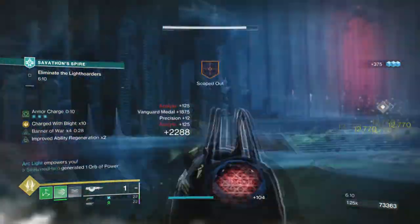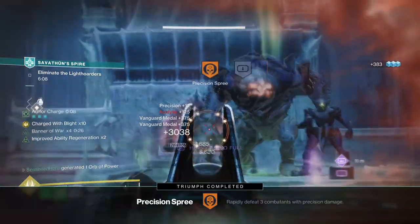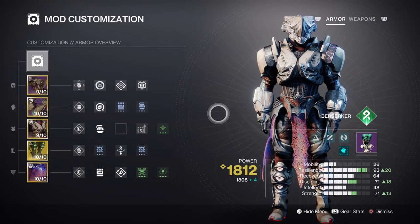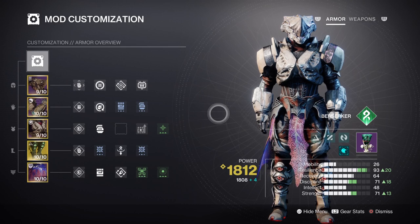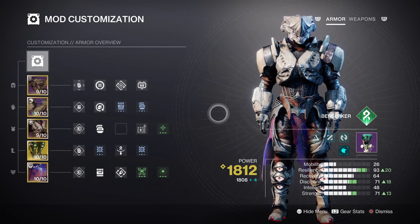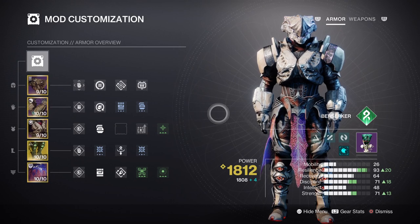For the mods and stats section, Resilience, Discipline, and Strength will play a big part within the build. Resilience at Tier 9 will grant us a 27% damage reduction on top of the Woven Mail damage reduction as well. With the two combined, you will get a 70.8% damage reduction, making you and your team more tanky to incoming attacks. This also allows us to get our Rally Barricade back up within 25 seconds, which will be useful when using our Suspend abilities.